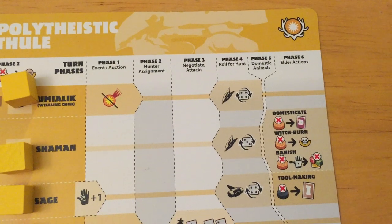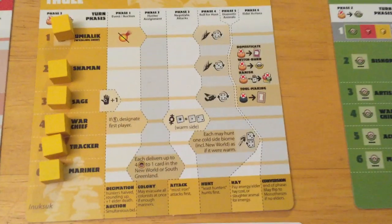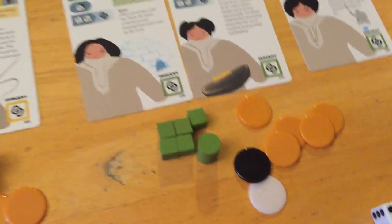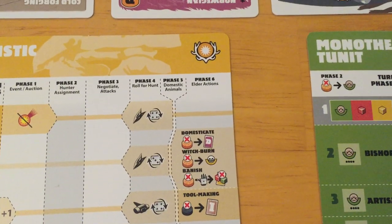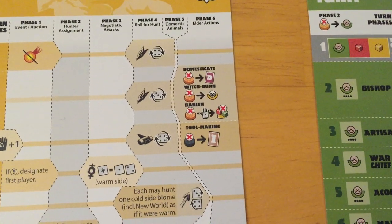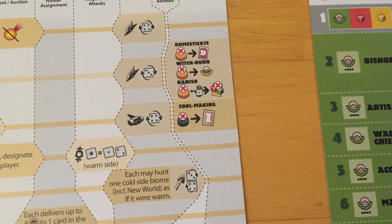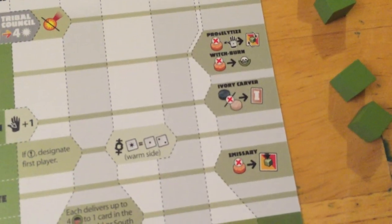You roll for the hunt and see if you succeed, getting benefits or losses. Then there's the domestic animals phase where you have to feed animals you've domesticated. Not every animal requires a payment of energy. The three resources are: iron — the black token; ivory — the white token; and energy — the orange ones. The final phase is elder actions, where you can do certain things if you have those elders.